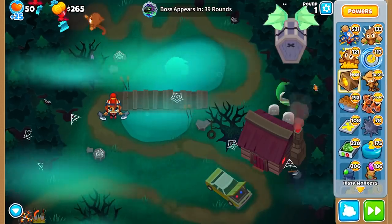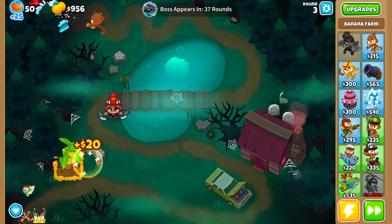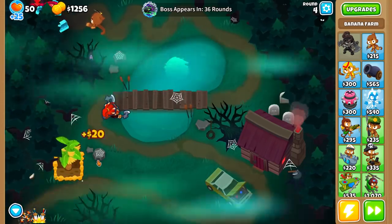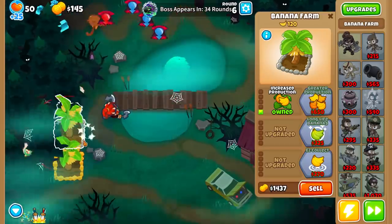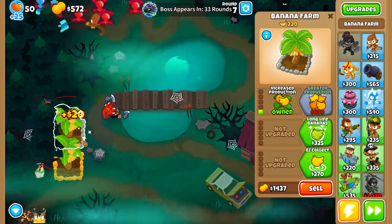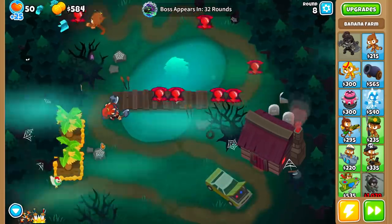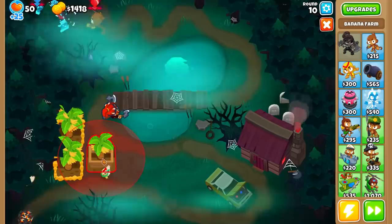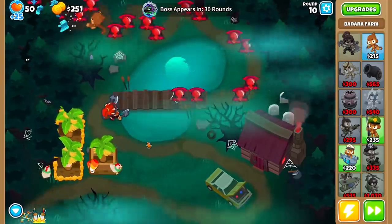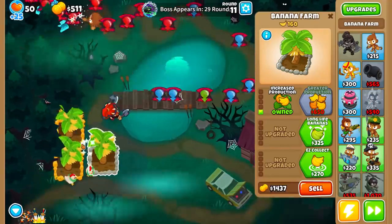To sum up: without any cash drops I got five marketplaces by round 40, and I will be using exactly the same strategy in all runs — soda, free dart monkey, and no defenses, because we cannot do any other strategy. This is the best and cheapest one; we are investing every penny into more farms. With only one cash drop, instead of one 2-0-0 farm I got two of them.